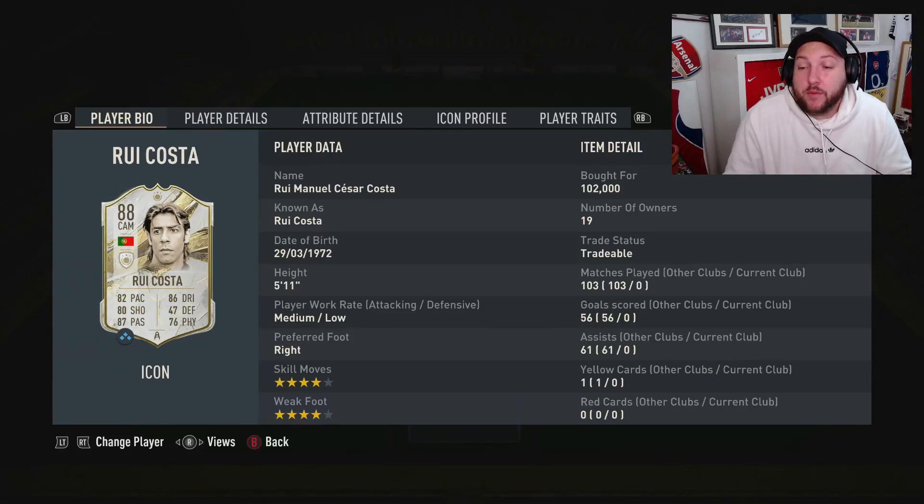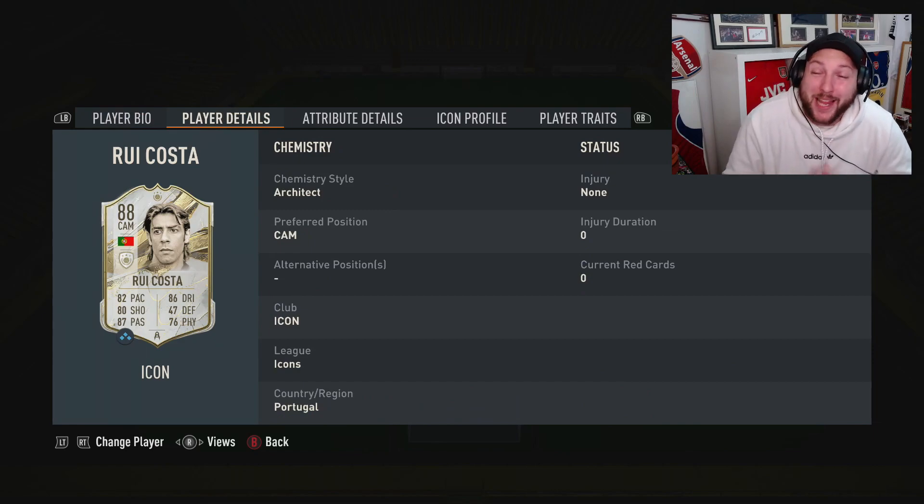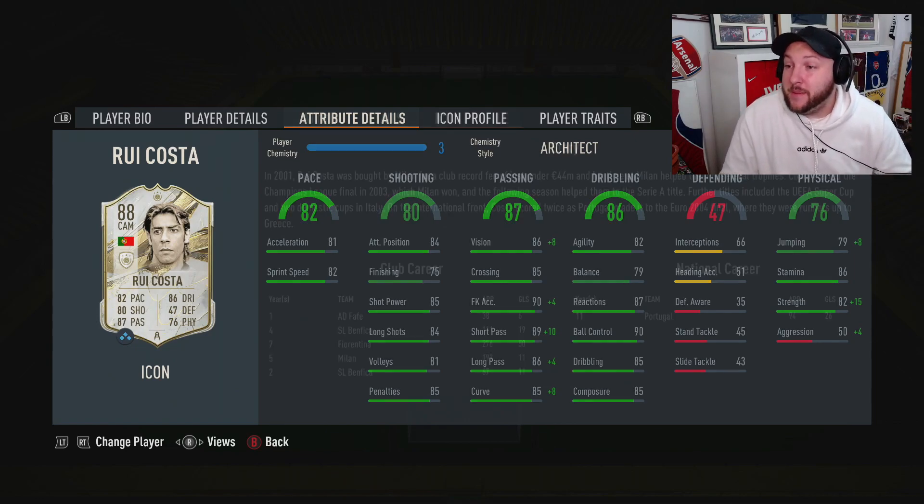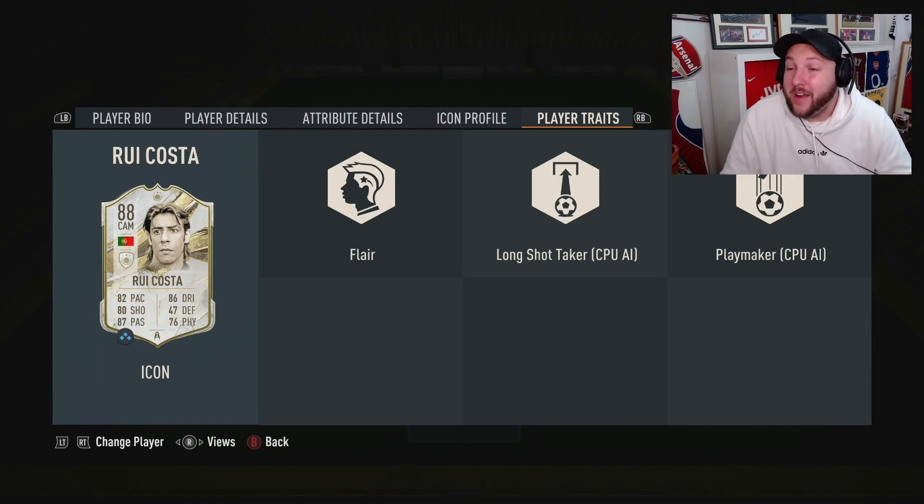Today we're looking at the Mid Rui Costa — 88 rated, medium-low work rates, 5'11", 4-star skill, 4-star weak foot, can only play CAM. He's got some really good acceleration, sprint speed, quite good agility and balance, as well as composure. Amazing passing across the whole board, and the same with shooting — just his finishing is lacking. He also has good stamina.